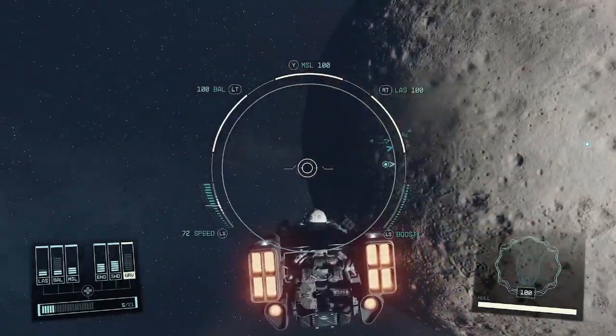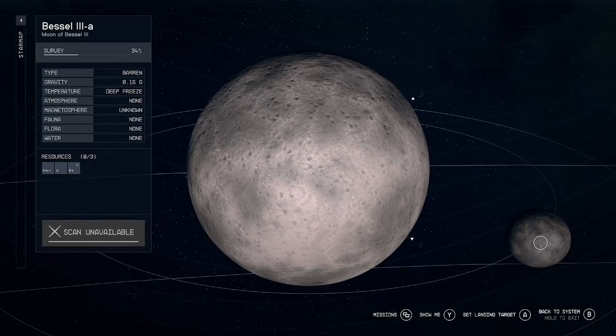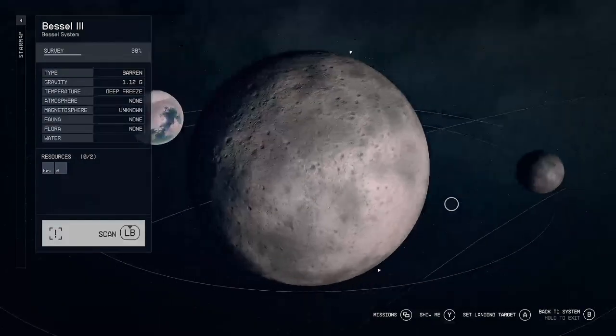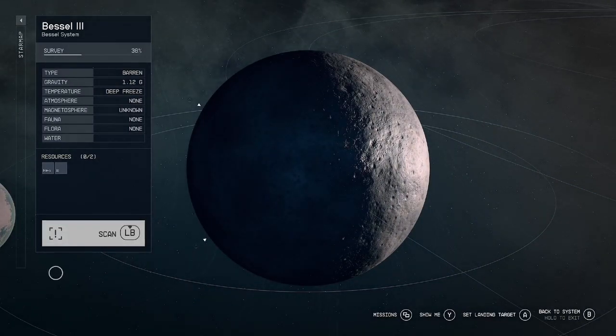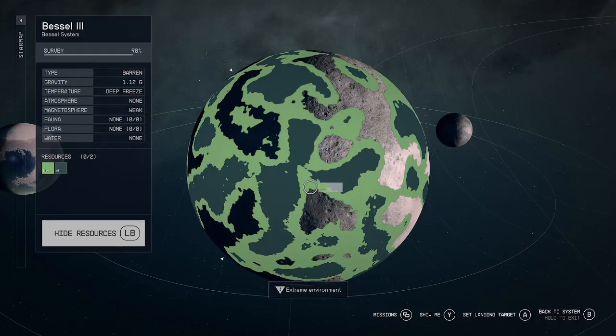Okay, so there's a big ship over here somewhere — we're not messing with him. I don't want to fight anybody. Let's go to Bessel 3A. Let's scan this — I think I've scanned this already. It's an extreme environment. What's out there? Aluminum — lots of aluminum. And helium. Okay, we got helium there. Awesome.